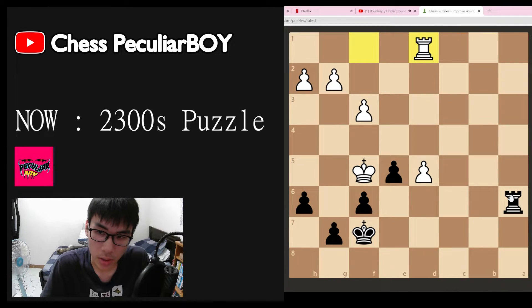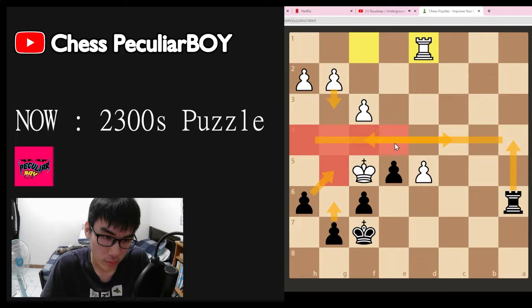I noticed that the king is very very weak. The only way to prevent the f4 checkmate is to go here, but then we can just go here. You can see that g5 is protected by the pawn, this whole rank is protected by the rook, and this square is protected by the king — so there'll be checkmate.